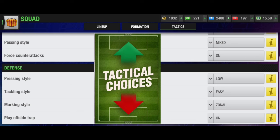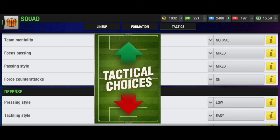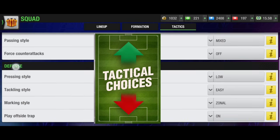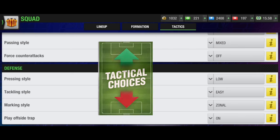If you want to change tactics depending on the situation and this tactic is not working in-match, you can change accordingly. Team mentality can go normal or attacking depending on the opponent. Focus passing can go mixed, which allows your attackers to attack through the middle as well as down both flanks. And make force counter-attack off if you are playing a totally attacking game.